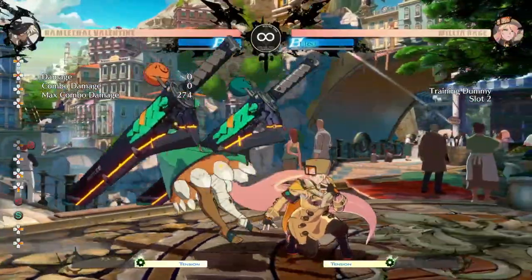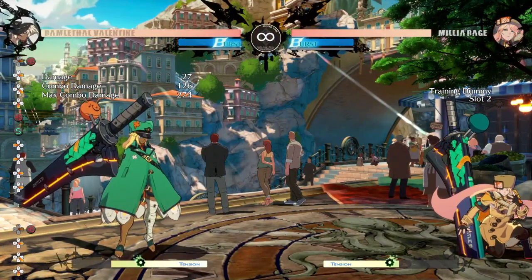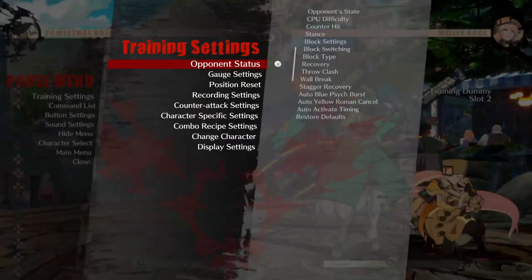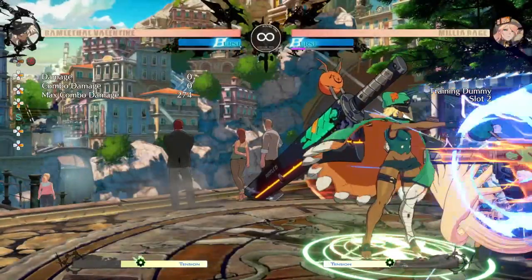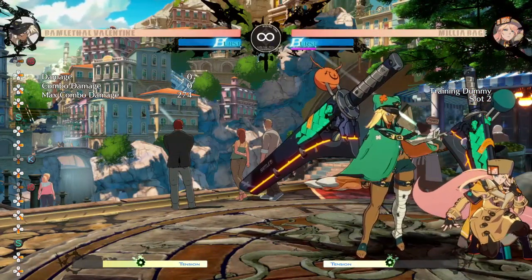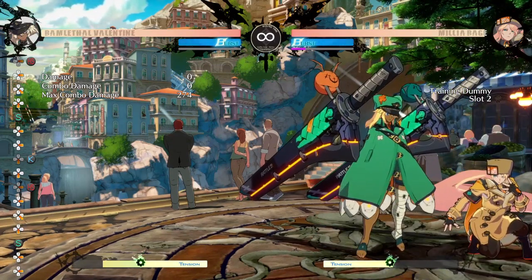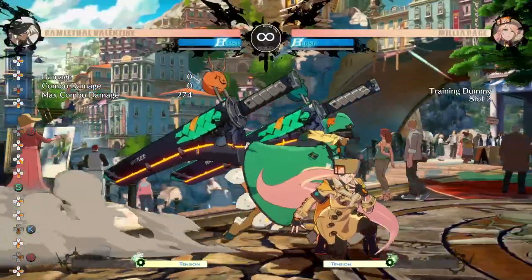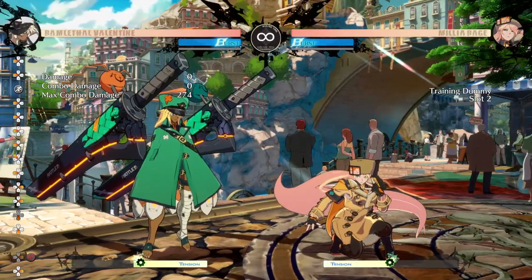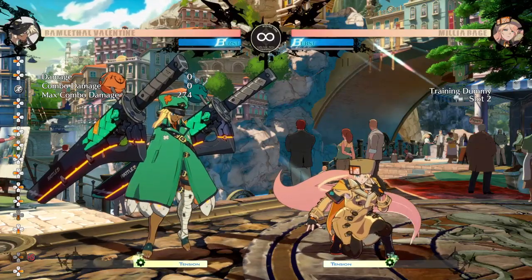Something about RAM as a character is that she's not very rewarding mid-screen. She doesn't get a knockdown off of most exchanges. The best thing you'll usually get is something like Daro mid-screen, which is just a re-stand — it leaves you slightly plus, not as good as an actual knockdown. Her actual best conversion tool, H-Sword, isn't that great mid-screen either. What you really want is to get the opponent in the corner, because her corner pressure is so good.